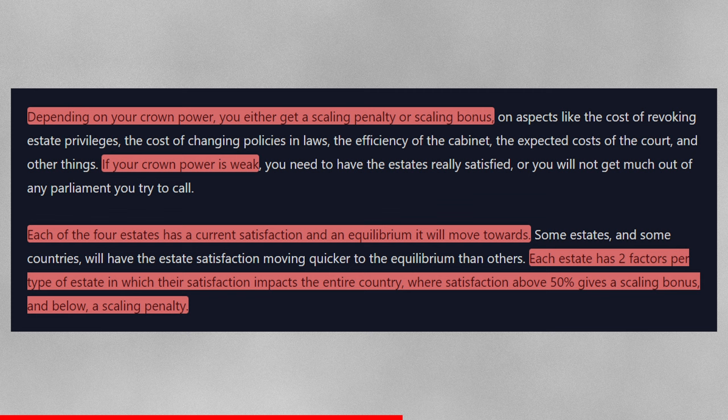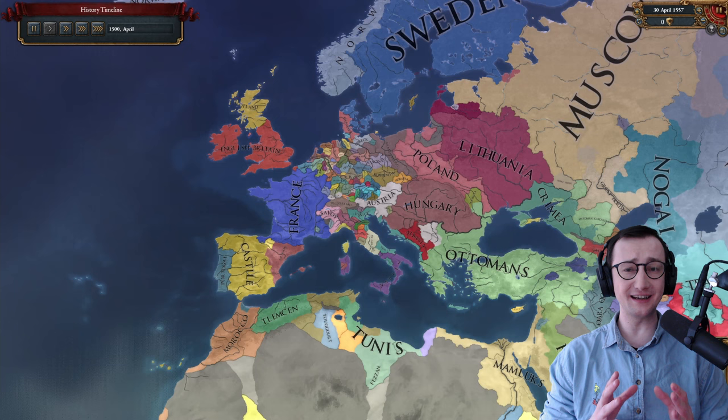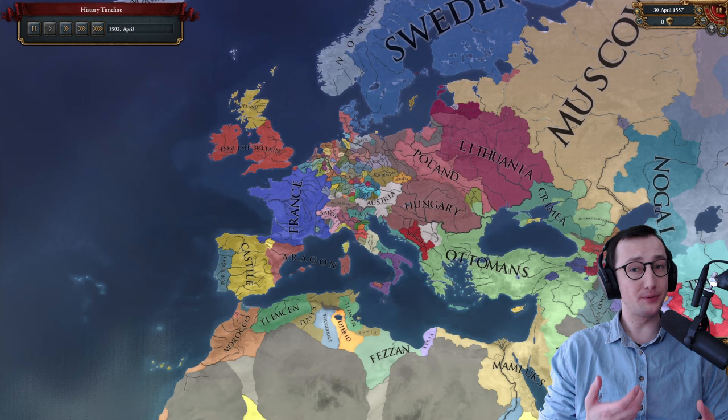Depending on your crown power, you get either a scaling penalty or scaling bonus on aspects like the cost of revoking estate privileges, the cost of changing policies and laws, the efficiency of the cabinet, the expected costs of the court, and other things. If your crown power is weak you need to have the estates really satisfied, or you will not get much out of any parliament you try to call.